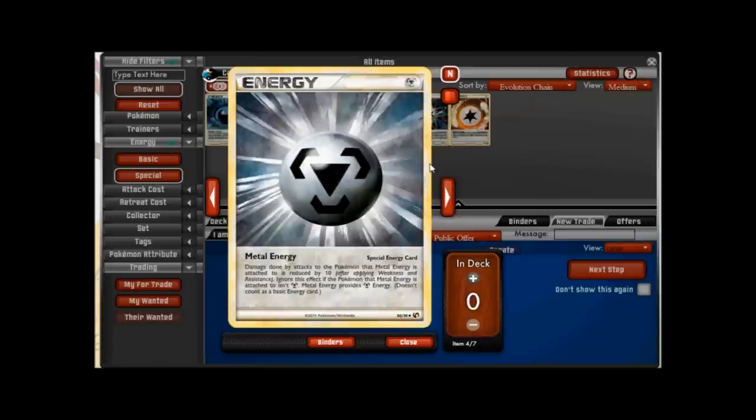Next we have Metal energy, which is kind of the counterpart to Dark energy. Instead of adding damage, it decreases the damage your opponent does to you, and it only works on Steel-type Pokemon. This doesn't see a whole lot of play because Steel is kind of the worst type right now — it's normally weak to Fire, which means Typhlosion and Reshiram just rip through it. If you're running a heavy Steel deck you'll want four of these, and the damage reduction is really nice, but unless you're using lots of Steel types you can skip this one.